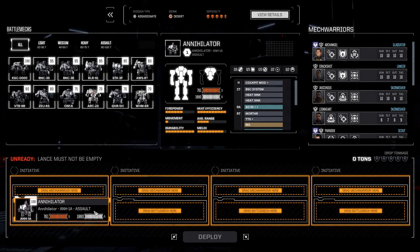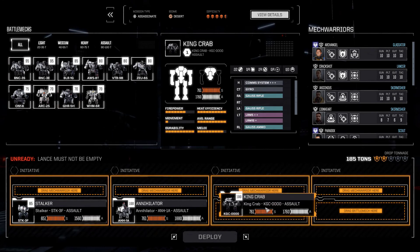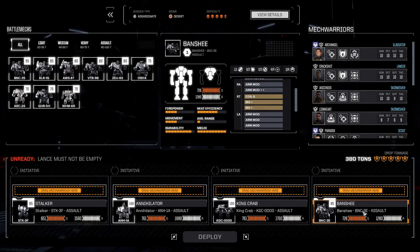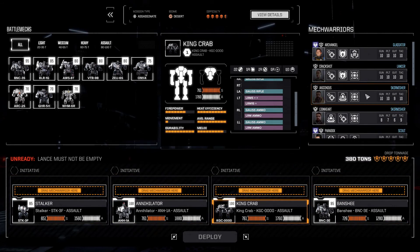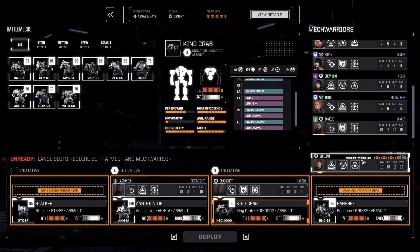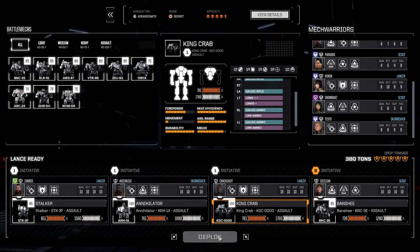I need to fit my lance up again since I had the light mechs in the last mission. Going with the King Crab, and let me see - I like this mech but I need to rework some of these. Let's have one more mission with the Archangel - actually maybe just Honest does come, then Crack Shots, then Sicilian, and then me. Alright, let's deploy.